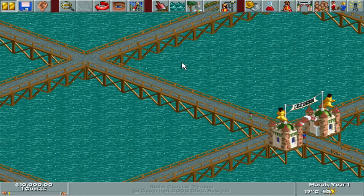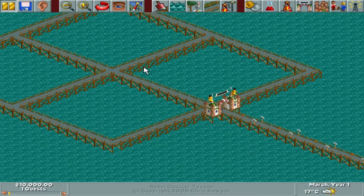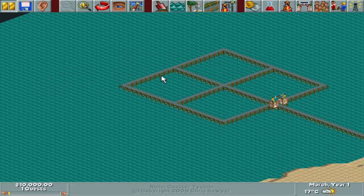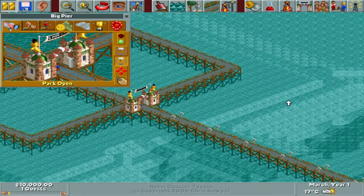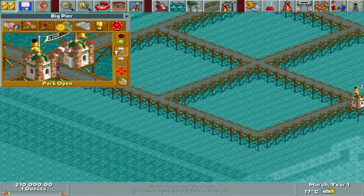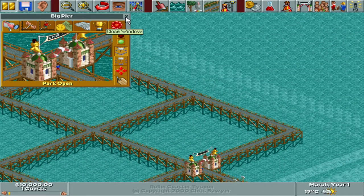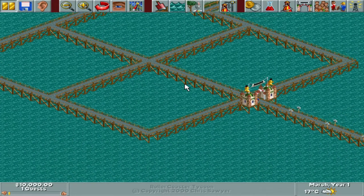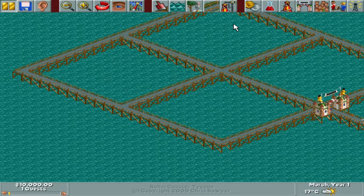I'm gonna pause this because my guests are already coming in and that's kind of a problem because there's nothing in here yet - although I can't build when it's paused, so we'll just have to go from there. Let's see first how much water space we have and if I can buy anything, and also what rides I have. It doesn't look like I can buy any more land - I'm not quite clear on where the bounds of the park are, so I'll just assume I have all of the water area to play with unless it tells me otherwise.